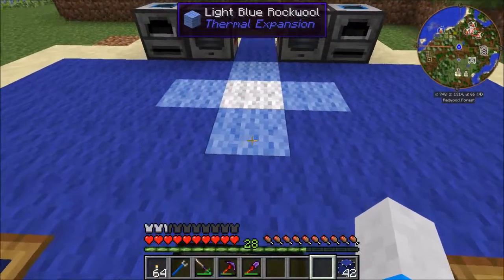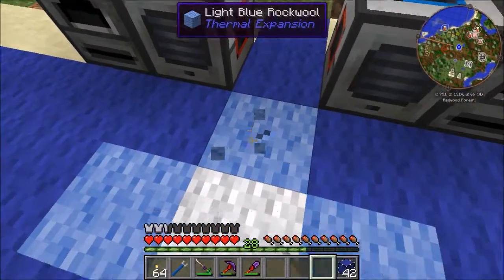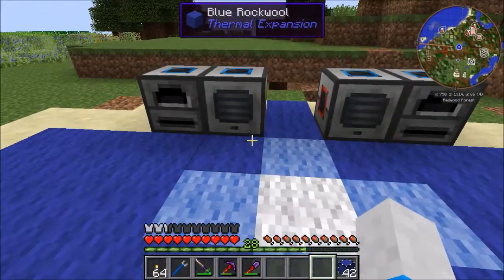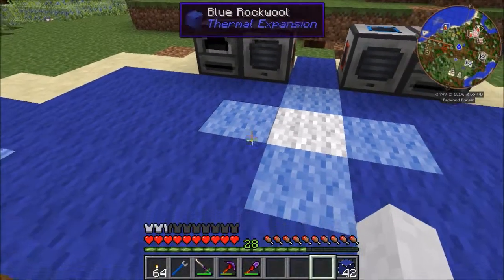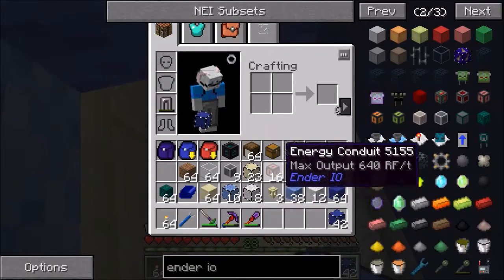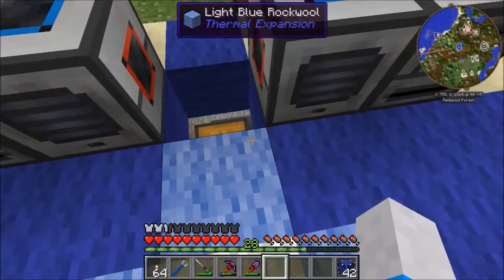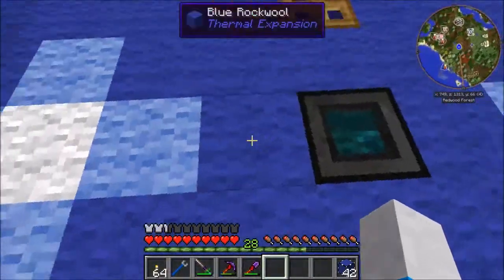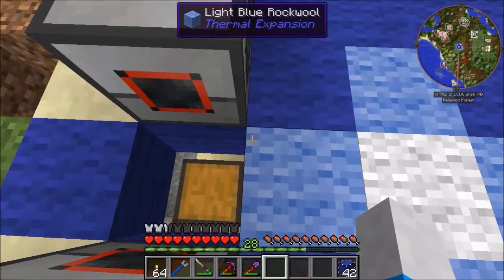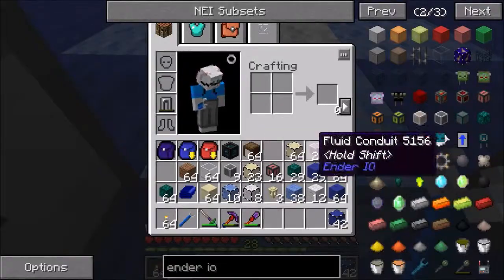The items are going to come out in this direction. We're probably going to want some kind of catch. What we're going to do is have items come out of here and go into the chest if it's possible for them to. So let's go ahead and get some facades set up. First, let's just start with the item conduit - that'll make it better.